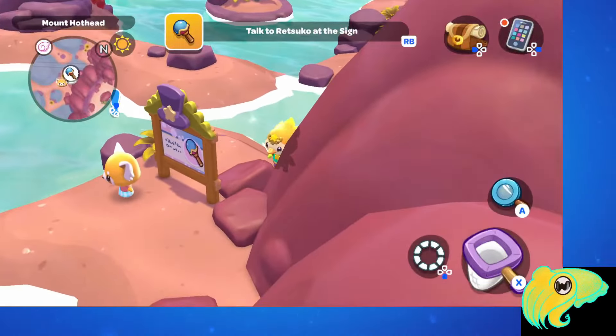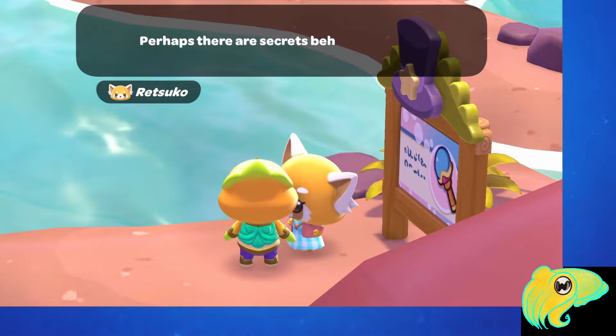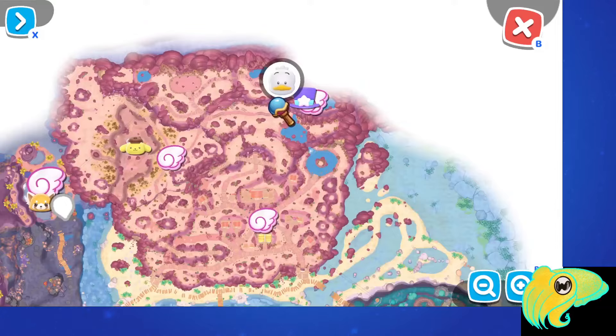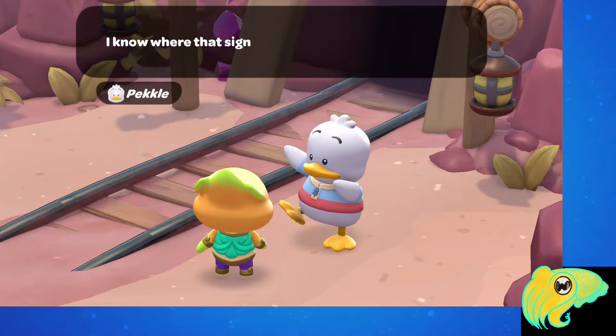We'll return to Retsuko and tell her what we found. She sends us to Peckle, who is waiting for us by the mine entrance at Gemstone Mountain. If you're not quite sure where that is, you can look on the map — it's going to have the little Bubble Wand symbol and you'll be able to see Peckle there. If you're having trouble finding it, just remember those symbols will also appear on your mini map.